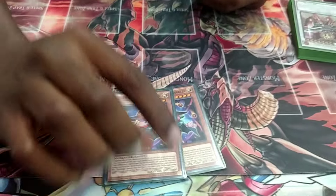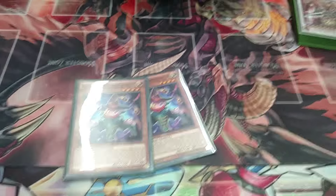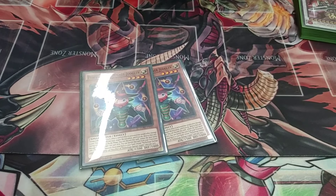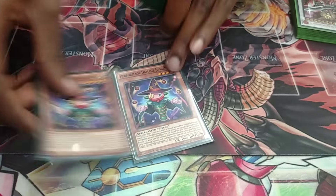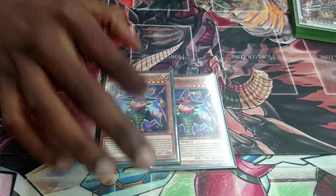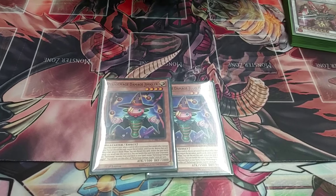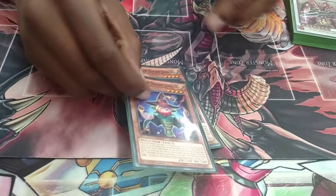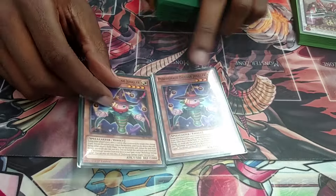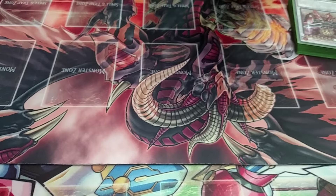I play two Damage Juggler. Damage Juggler helps you from not getting OTKed, and it also goes well with another tech card that I play for my trap lineup. I tested it at three but when it was at three, I would draw it more than my pendulums, and you just gotta draw the pendulums over the normal monsters.